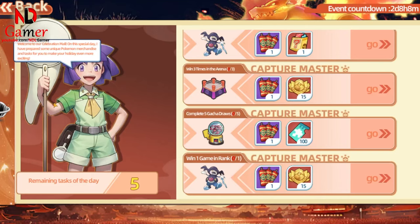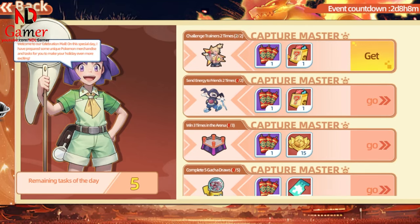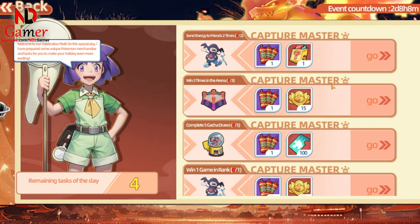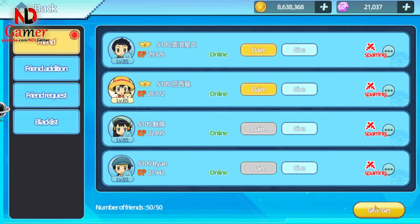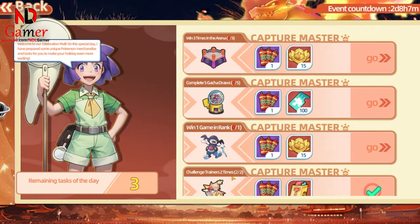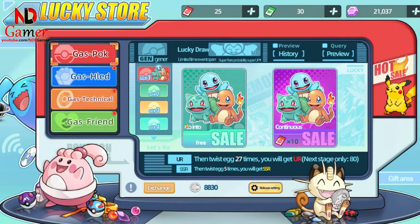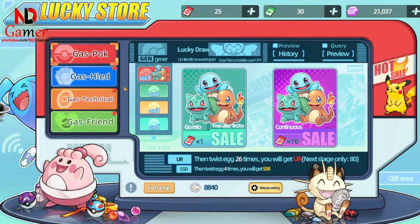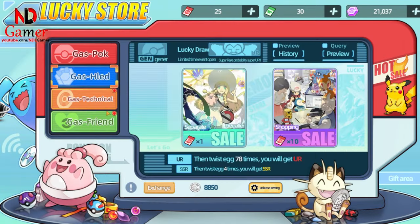Next is the challenge section, where you complete tasks to earn fireworks and kebab boxes. These tasks are pretty simple, just your regular daily tasks. For example, there's a task that requires you to do five gacha pulls, but the free pulls during the day only give you four. At night, you'll get one more held item gacha pull, making it five total. So don't rush to use your red tickets.